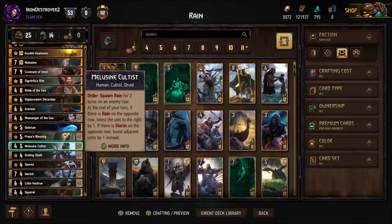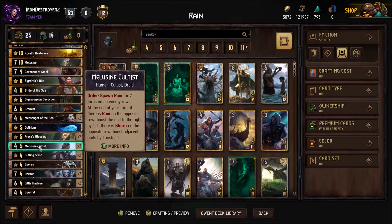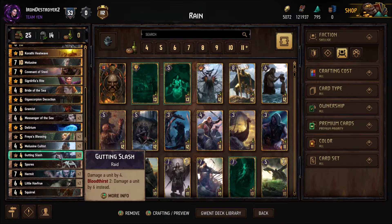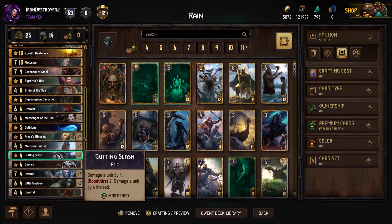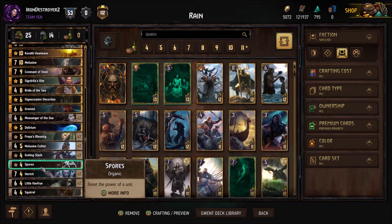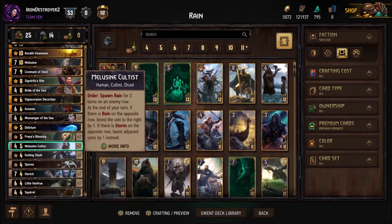There are some engines and some payoff engines like Messenger - this is really a big one. Leucine Cultus sets stuff up and if the opponent doesn't answer it, it's worth a ton of value from the rains. Remember you want to play it in the row you think the opponent is going to play stuff across from, or if they already have something across from it, to get that boost effect going. Cutting Slash for control is really solid here, especially because of the rain - usually you'll have two damaged units because the rain damages two things by one.